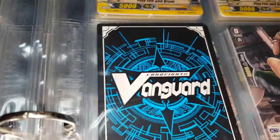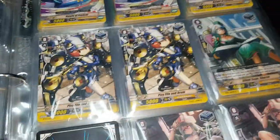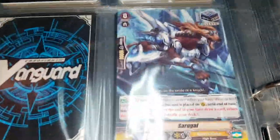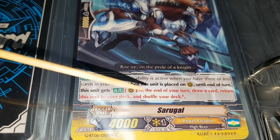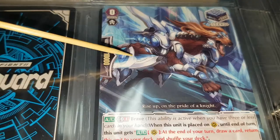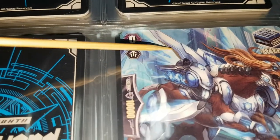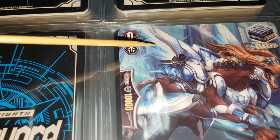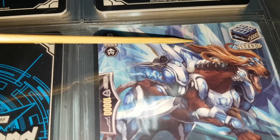If the card is backwards like this, that means we don't actually have a play set — that's how we kept track of it. If we don't have a full play set then we can't fill it out, so there'd be less than four copies. Then Sergal, the Royal Paladins high beast — 'rise up on the pride of the night.' Super sick looking dog with super sick arbor. He has almost wings — those actually propel him like jet engines. You can see the afterburner effect coming out over there too.